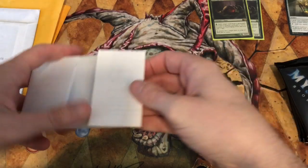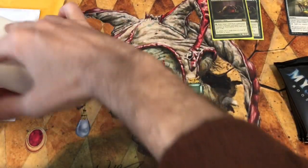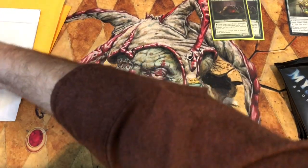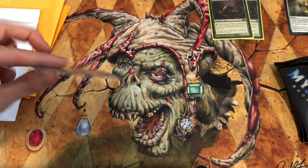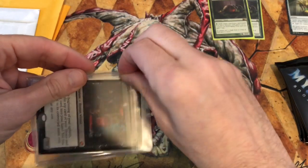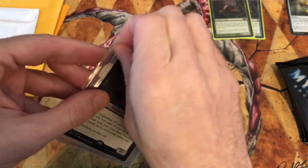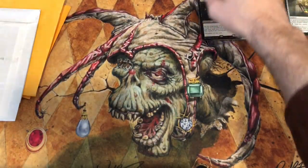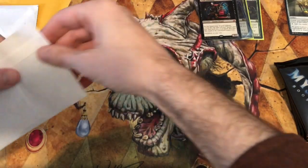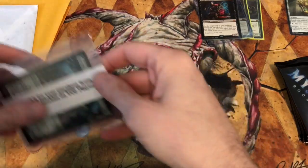What I've learned is that you can't really play cards that cost any greater than three mana — you're just going to get destroyed so quickly. Dark Confidant for card draw is important, and my black deck already has two Dark Confidants. I wanted to get another couple to put in there, and now I have them.